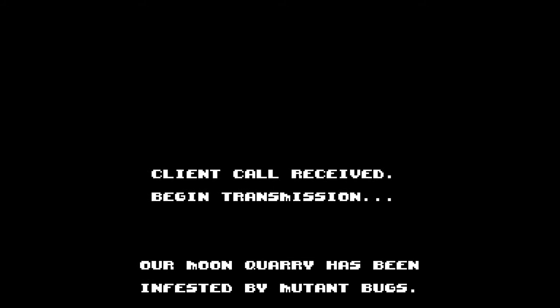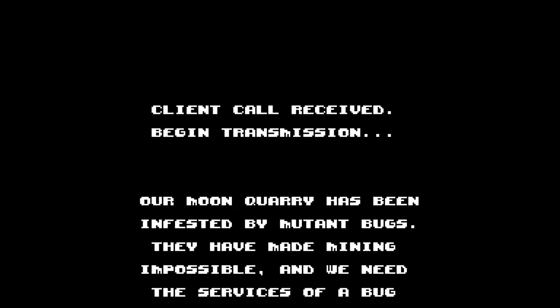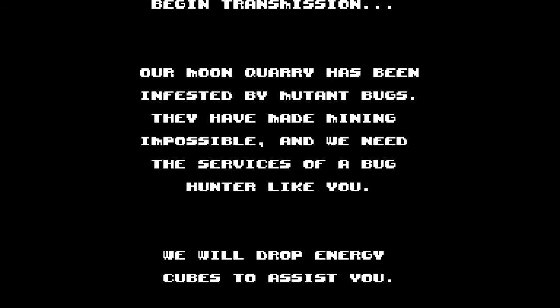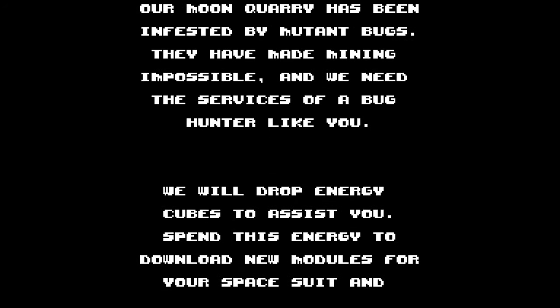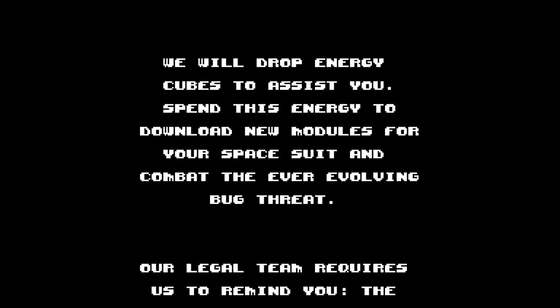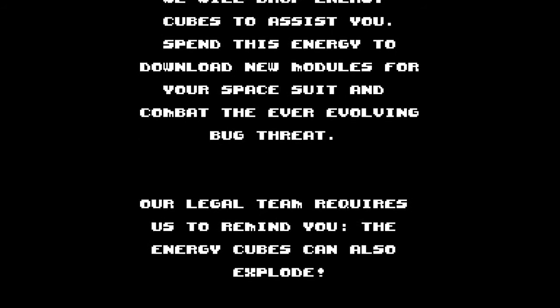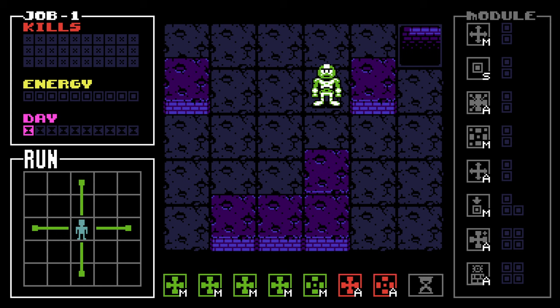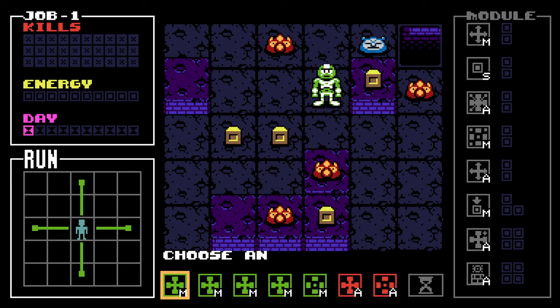Clearly I am a one-player army. Client called the seed — begin transmission. Our moon query has been infested by mutant space super bugs. They have made mining impossible and we need the services of space marines like you. We will drop energy cubes to assist you. Spend this energy to download new modules for your spacesuit and combat the ever-evolving bug threat. Our legal team requires us to remind you the energy cubes can also explode. Here we have our space marine superfighter. This seems like a strategy kind of game — they said puzzle, right?